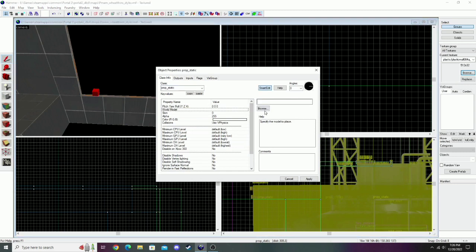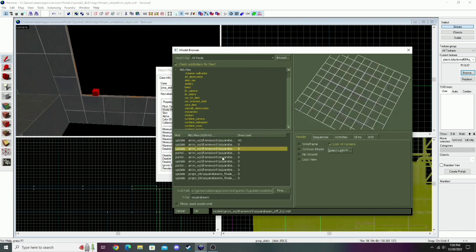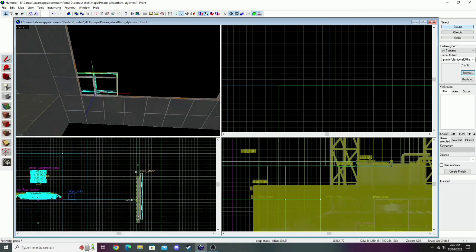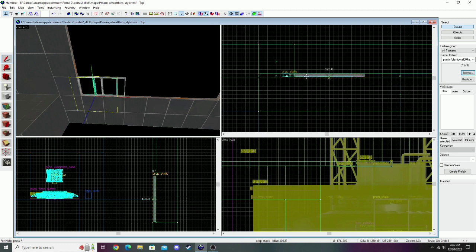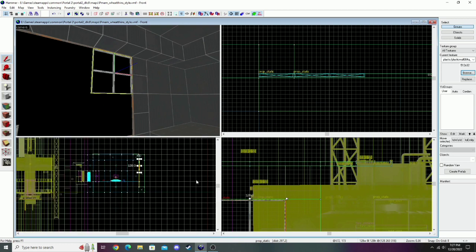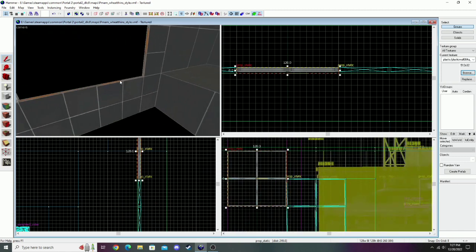To start off decorating this destroyed wall, I'm going to search the model 'square beam' and grab this 2x2 one - there are also some other shapes and sizes. Just rotate it and position it like that. Basically, what I want to do here is have a nice wall that's broken up - tons of the regular test chamber tiles are missing, and you can see the framework that holds them together. There are a lot of good assets for this, and if you don't really like the default ones, if you join the portal mapping and modding Discord - linked in the description - there are plenty of very good assets made by the community that you can download and use in your maps.